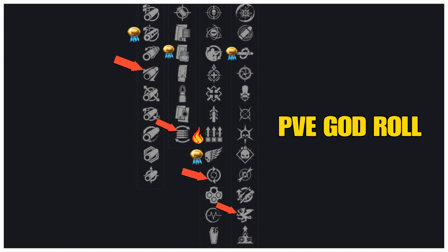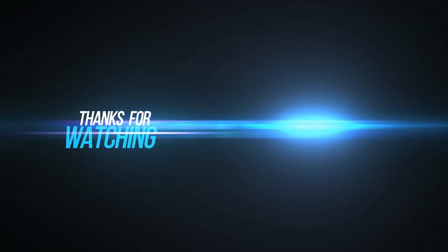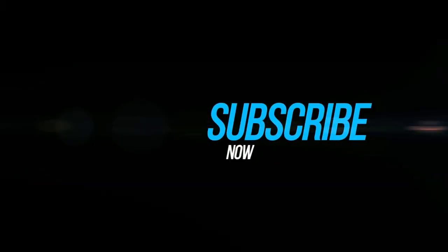In line four, we want to go with Kill Clip again, but also at the bottom Vorpal Weapon — increases damage against bosses, vehicles, and Guardians with their super active. Let me know what's the best roll for you, and until next time it's your boy Bet On Me saying peace — hope to see you Guardians in the Destiny universe. Let's team up and have some fun!